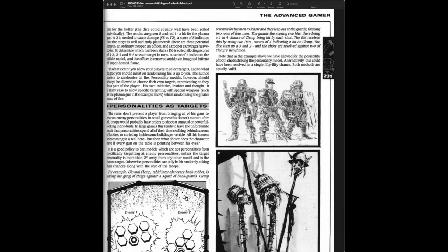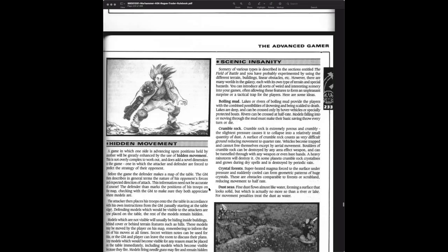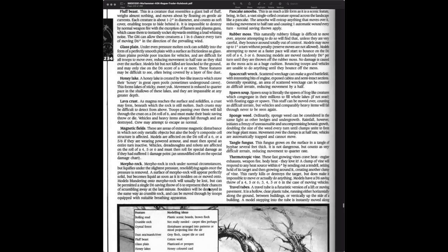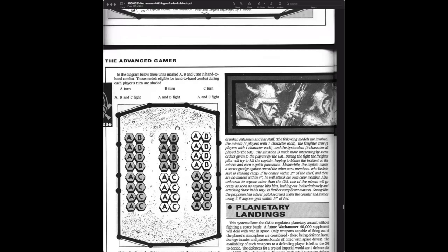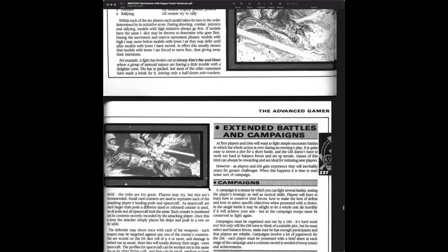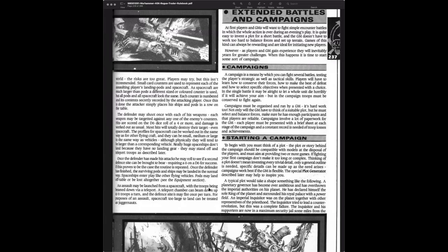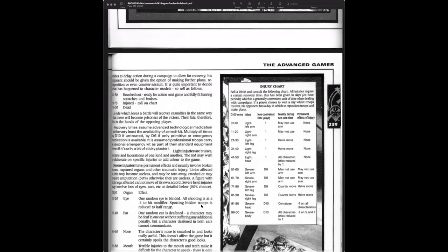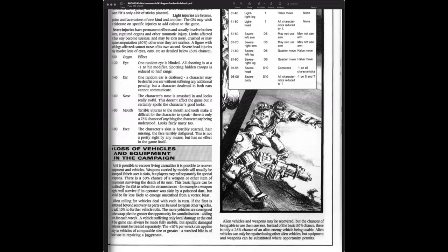Advanced game topics include: personalities as targets, scenery, insanity, and hidden movements — always interesting because if you're in terrain and want to move without letting your opponent know, that's what the game master's for. Hidden movement was a big part of wargaming before 40K — the referee's job was to monitor hidden movement, whether tunneling during medieval scenarios or trying to outflank your opponent around a ridge. Players needed their own maps to do these secret moves. And there's an injury chart.